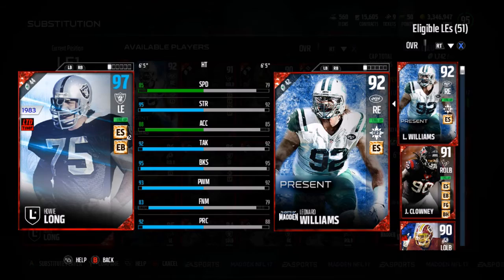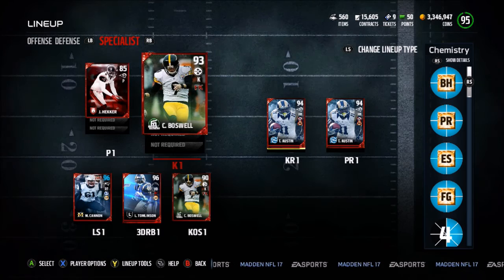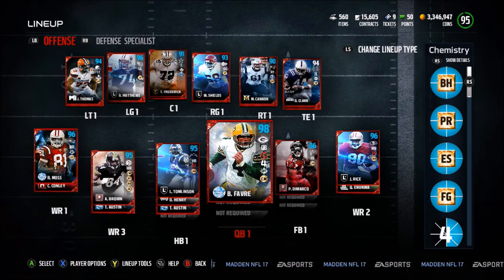This team is glitchy. At kicker we have Boswell who with this chemistry always has the kicking meter on pro difficulty, so it's super easy to kick field goals. Here is the squad — 95 overall lineup update. If you guys enjoyed this video make sure you hit that like button, subscribe, and comment. I'll probably have some Brett Favre gameplay coming up for you either today or tomorrow — I'll see you guys next time.